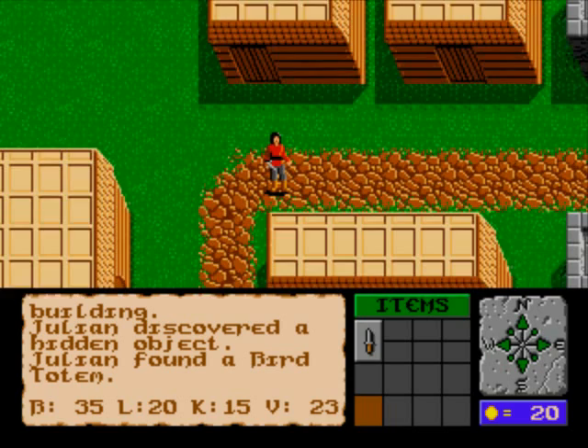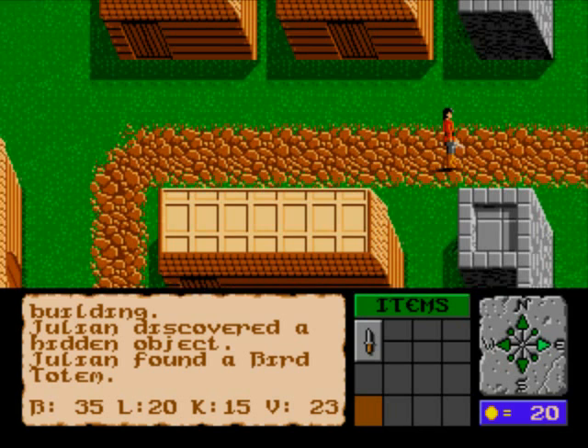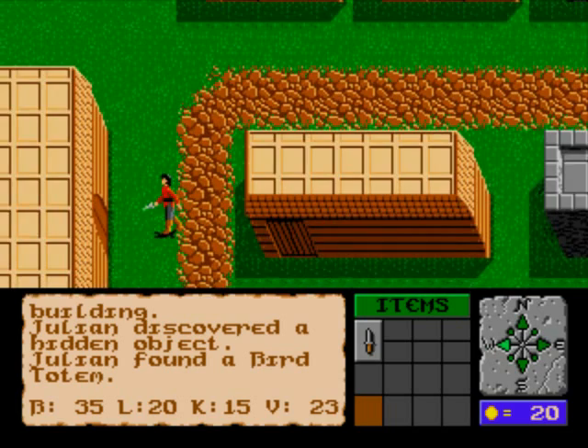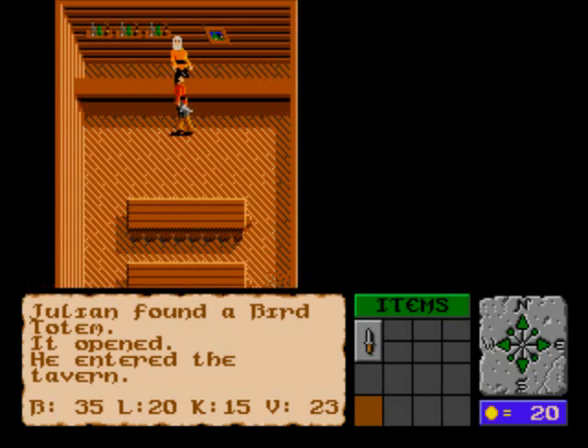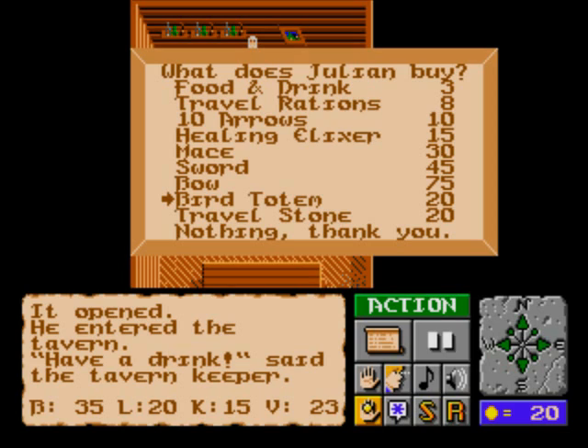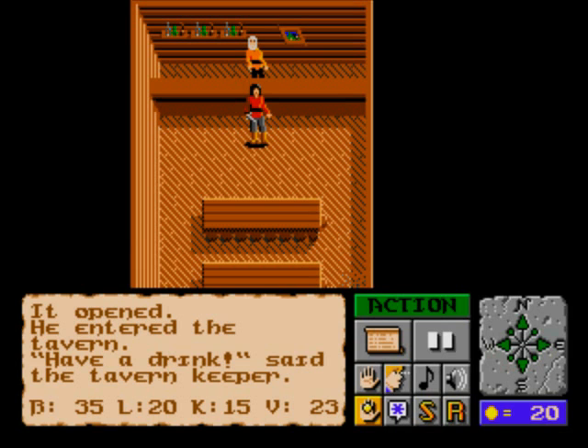That's what the bird totem's for. So there we are, the flashing cross. Now we've got a map that we can use and check to see where we're at. I'll move over here a little bit. Wait — where'd my bird totem go? Oh, I used it! That's right, you use up your bird totem every time you check the map. You can always buy more. Let us talk to the friendly shop barkeep. Let's try giving him money. Bird totems — they only cost twenty gold coins apiece, which is exactly what we've got. What a bargain! Not really.